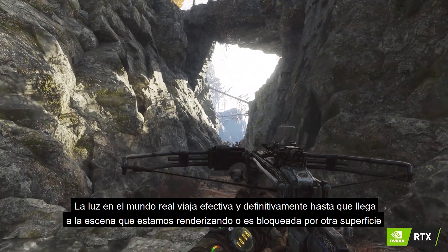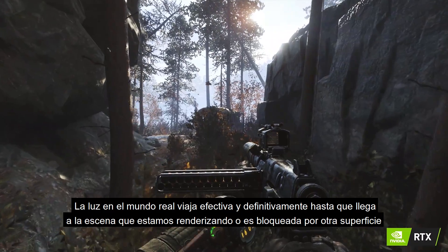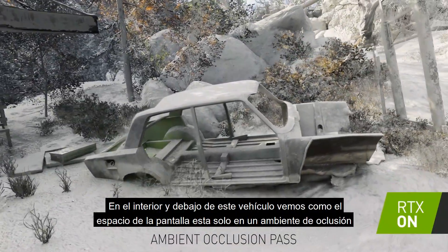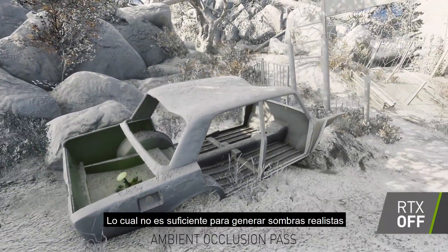Light in the real world travels effectively indefinitely until it either reaches the surface we are rendering or is blocked by another surface. On the inside and underside of this vehicle, we see how screen space ambient occlusion alone would not be enough to generate realistic shading.